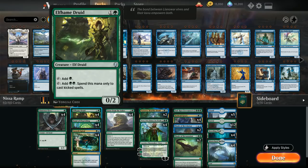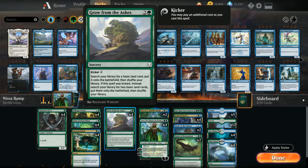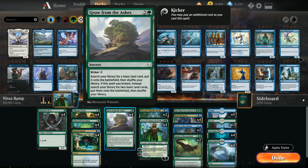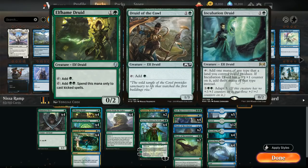Turn two Elfame Druid adds double green to our mana pool when we cast kicker spells, which pairs nicely with Grow from the Ashes — a three-mana ramp spell that searches up a basic land untapped, or two basic lands untapped with the kicker cost of two additional mana. With Nissa in play, fetching two forests essentially only costs one mana net. A turn two Elfame Druid leads to a turn three kicked Grow from the Ashes for explosive starts.